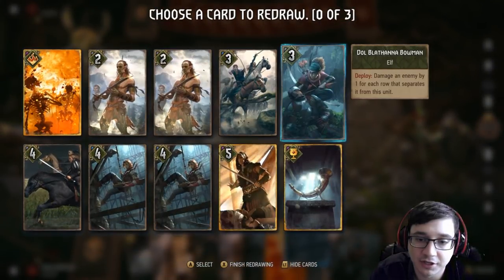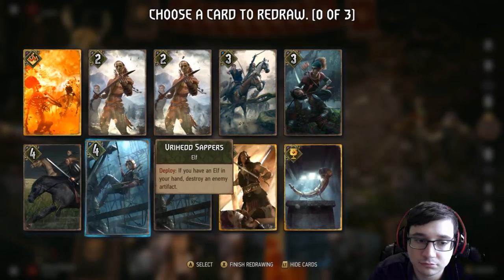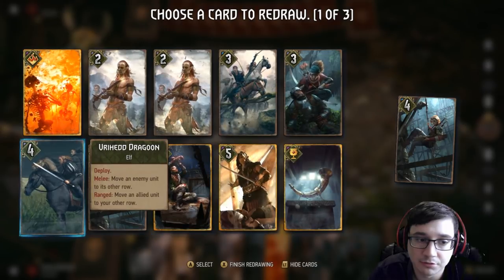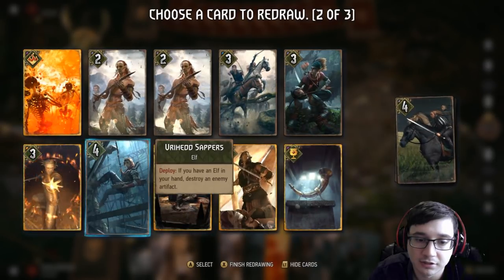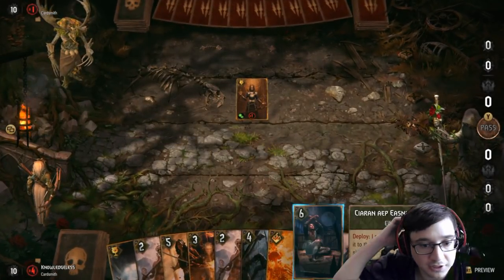Let's see, is there anything I want to get rid of in this hand? I don't need two of these — that's about it. I don't need this right now. So I'm going to finish redrawing and save my last mulligan for the end of the game.